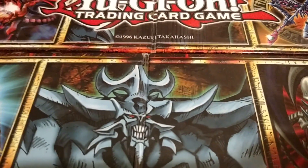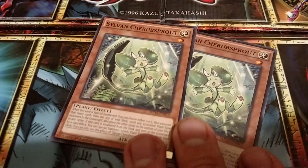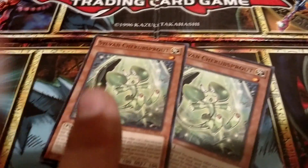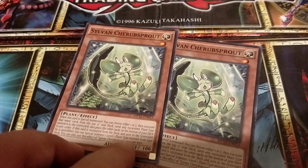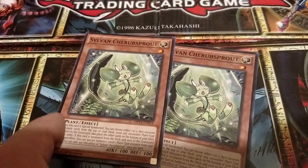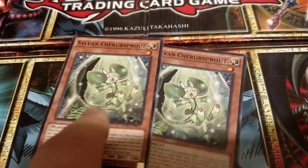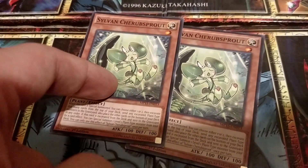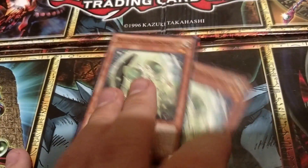I've got so far two Sylvan Cherub Sprout — correct me if I pronounced that wrong. It's a one-star monster; basically if it's special summoned, I can choose one or two and excavate that many cards from the top of my deck and send any plant-type monsters to the graveyard. And if this card is sent to the graveyard from the deck, I can special summon a level one plant.